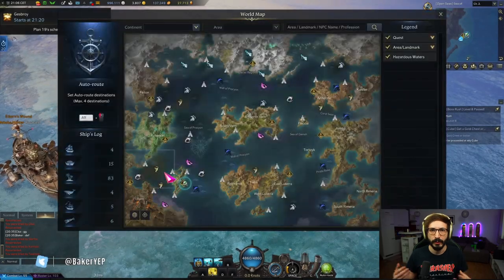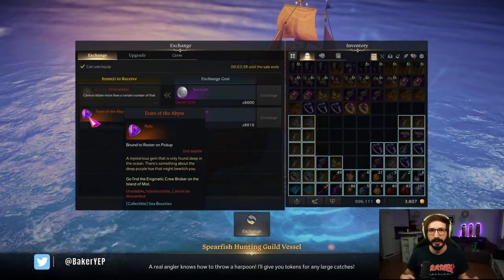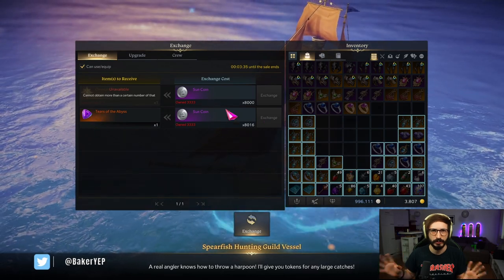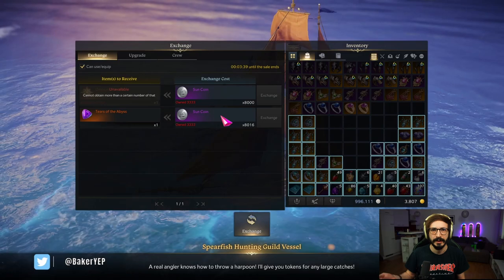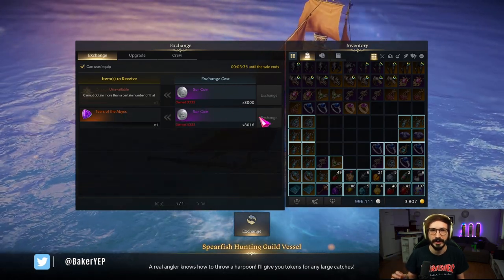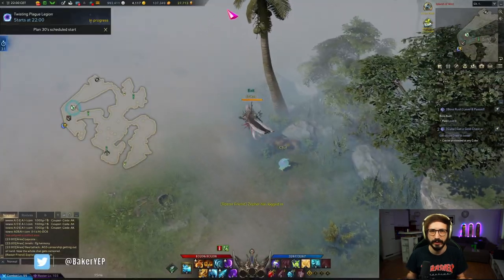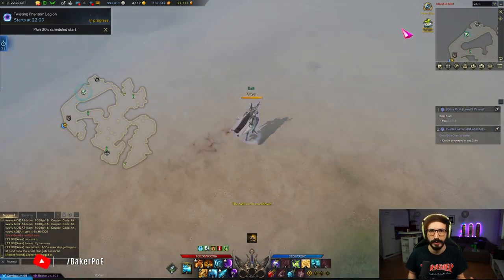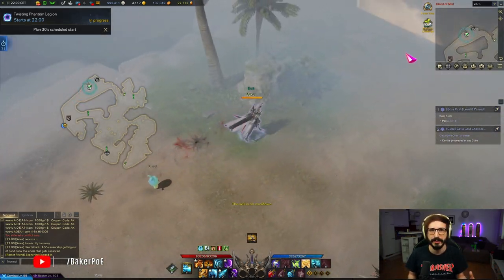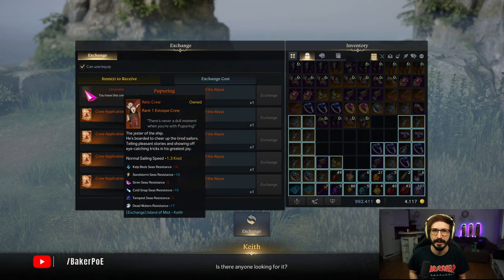While we're in Punica we can also acquire our second important sailor. Go into Punica and wait until the traveling merchant changes — which happens roughly every 20 minutes. After buying Rally Calls, a traveling merchant ship at the same position will sell us Tier of the Abyss for 8,016 sun coins, which you can get from event chests, sailing events, adventure islands, and so on.